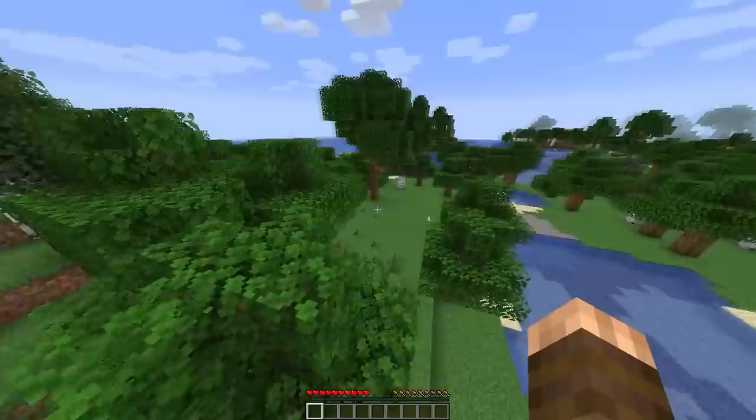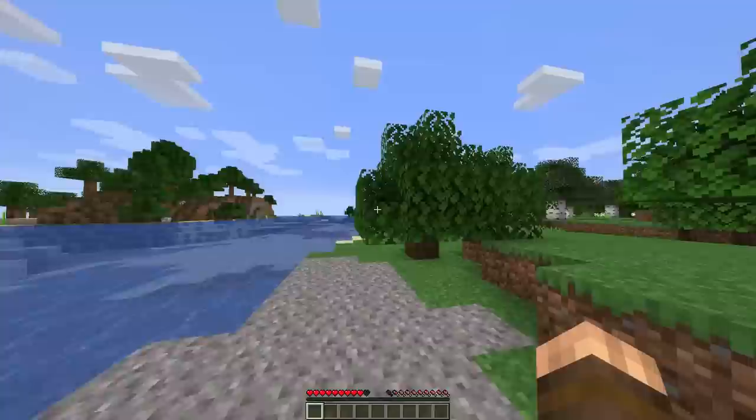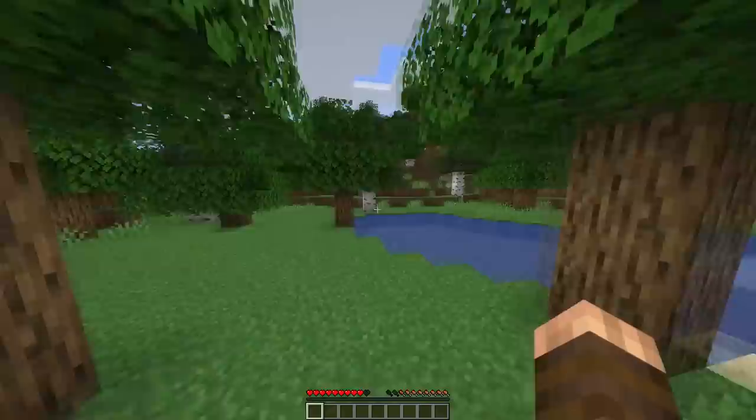I consider myself a fairly good builder — I may not be amazing, but I definitely have some skill. We have a lot of oak wood around which is good since I like oak. We have a nice waterfront here. We're not on an island — we're actually on a pretty big area. I don't want to stray too far from spawn, so let me go back close to where I was because there were a few animals I could kill for food.